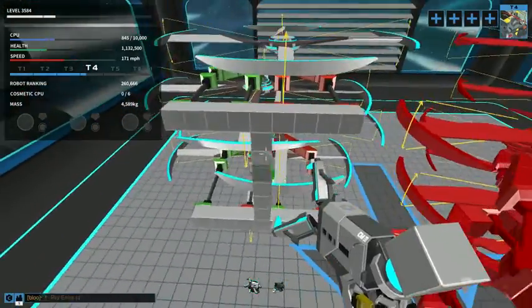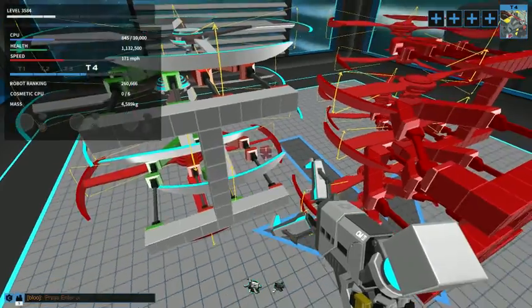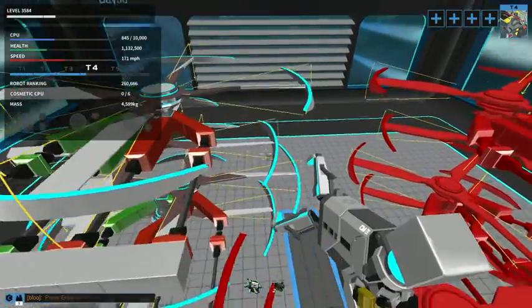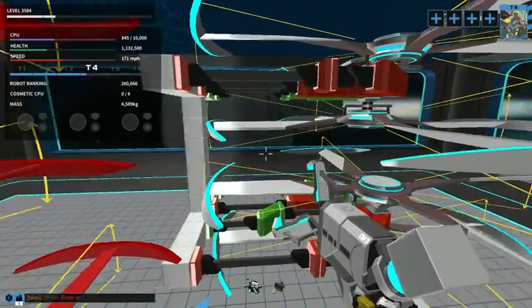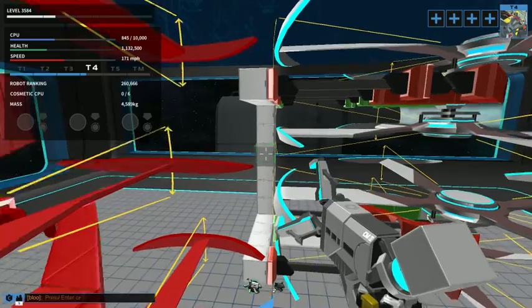There are some concerns about hovers and some other things, but we'll go over that after this. So, rotor stacking. The tightest rotor stack that you can get, as far as where the rotors are and where they connect, is usually eight blocks tall.